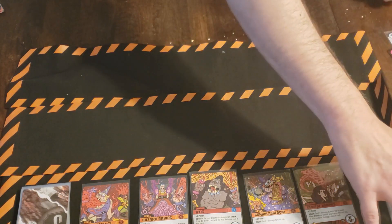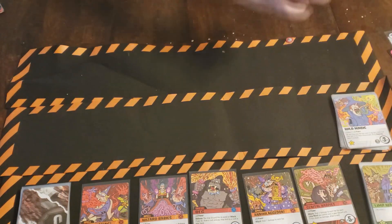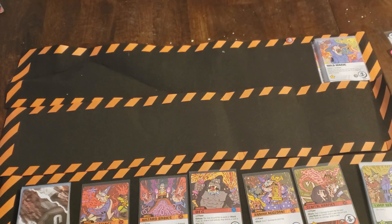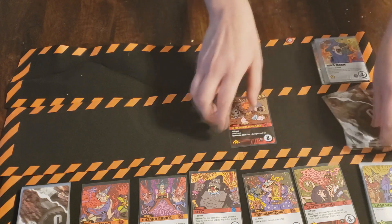You'll then put the wizard card tile here and the wild magic cards here. Then you're going to take the one-eyed, one-armed, one-balled Willy card and set him aside. Based on the number of players — in this case we have two players — we will have eight additional legendary baddies. So we don't see what these are, we just know those are there, and this will get set there.